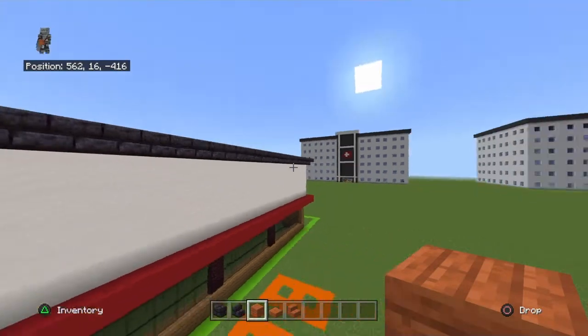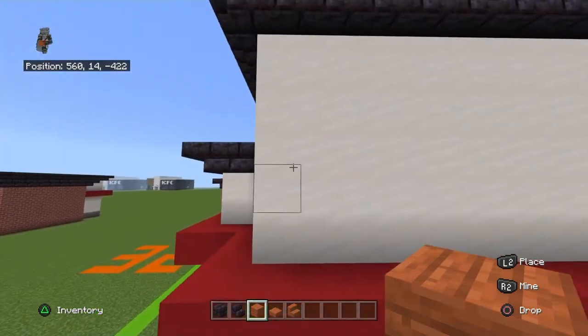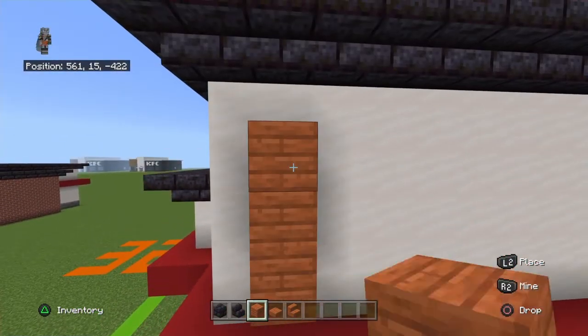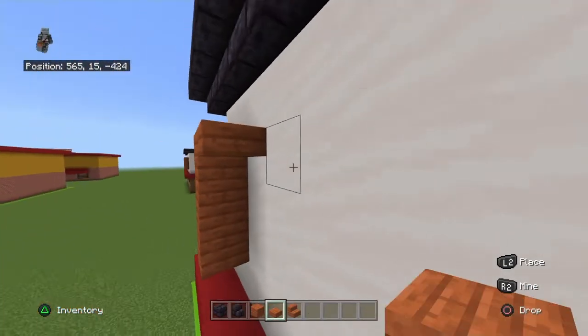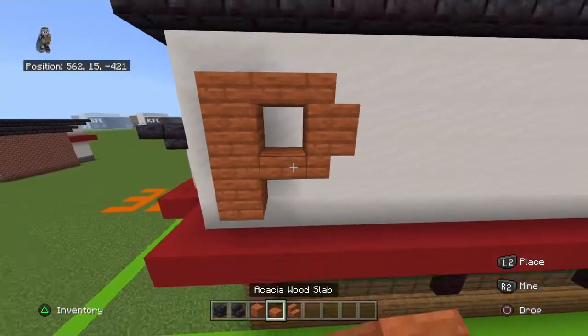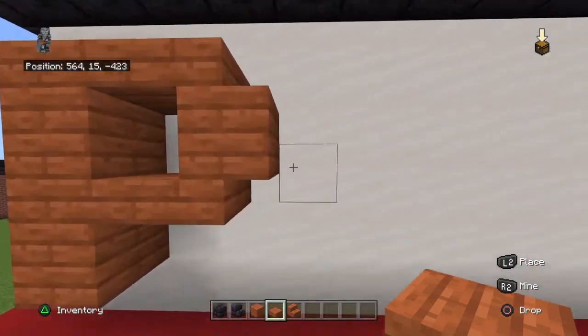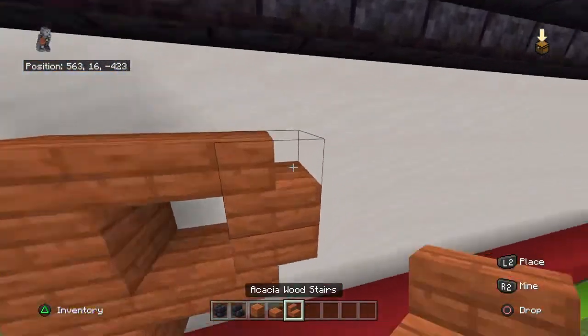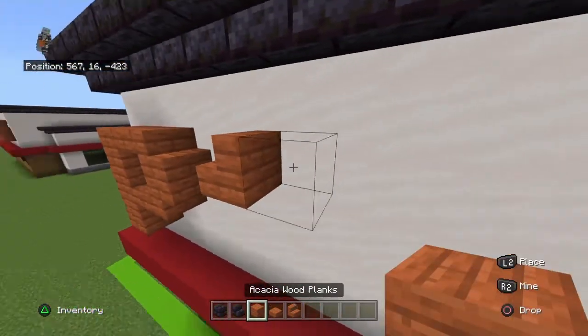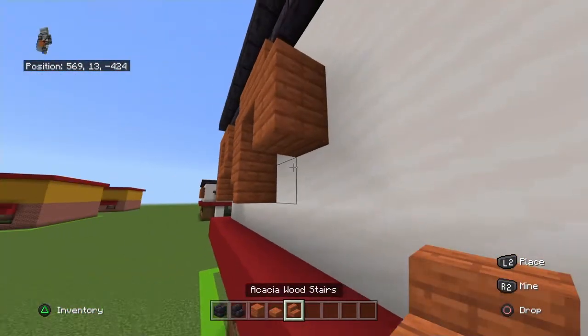Take the bottom left-hand corner of the big smooth quartz rectangle. Go up diagonally to the right by one and place three acacia wood planks going up. Bring the top block right with an upside-down slab and then a stair facing right. Bring that stair down with an upside-down stair facing right, then left with a normal slab — there's your P. Leave a one-block gap from the top, place an acacia wood stair facing left, right with a plank, then a stair facing right.